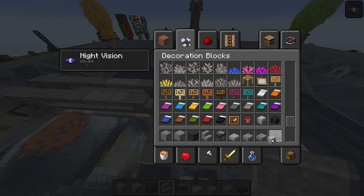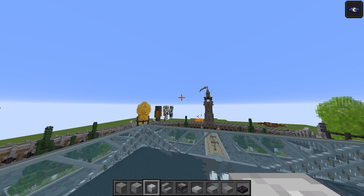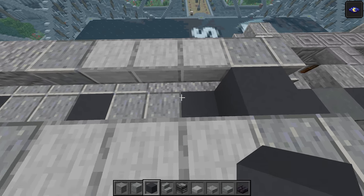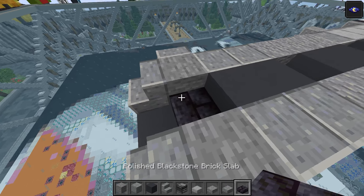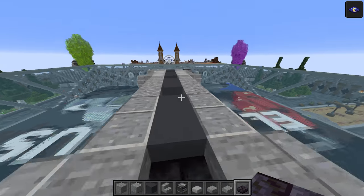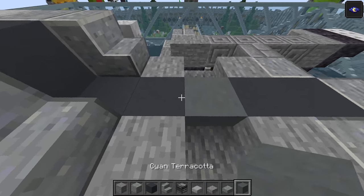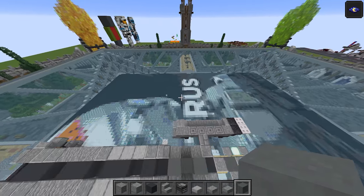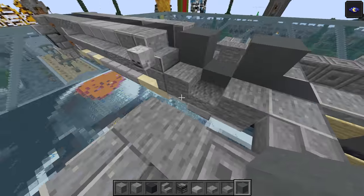Take a skeleton skull and put it there — skeleton skull there. I know I'd forget about it if I didn't do it now. Grab the grey concrete, put that just here, and then skip one and do two, skip one and do two, and skip one and do two there. And this is going to be a polished blackstone brick slab — we're beginning the kind of uphill of the tread now. Grab the cyan terracotta, that's going to go just here, there's going to be another one. And we are going to take an anvil. You can see how the circle is starting to build up now.